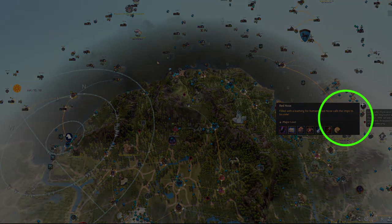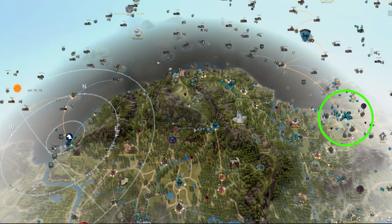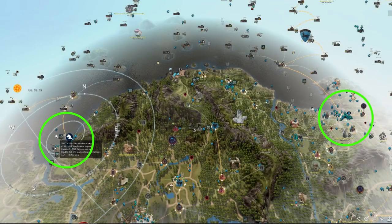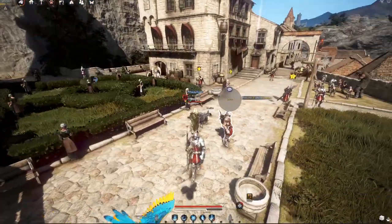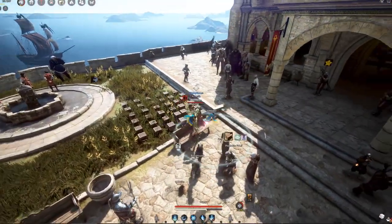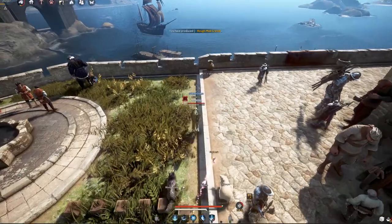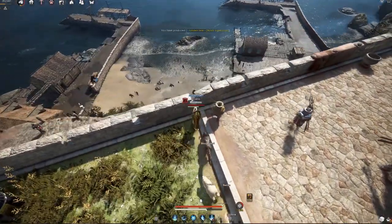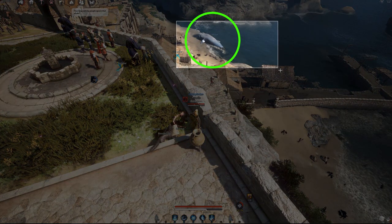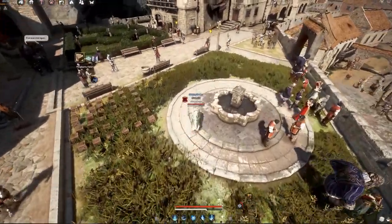For the third location, we travel from Velia all the way to the left side of the map to Port Epheria — one of the most notable areas on the map. Head towards the ocean. You'll see a big whale landmark at the top — that's the location you want to head to.